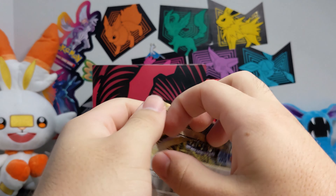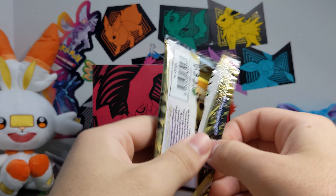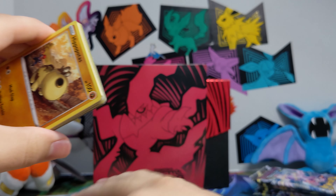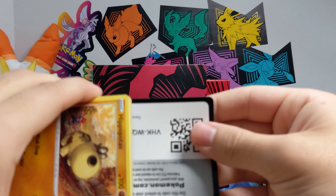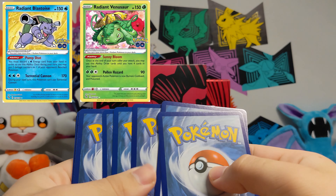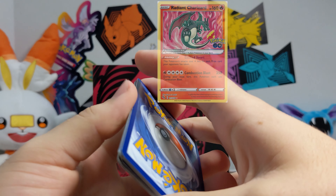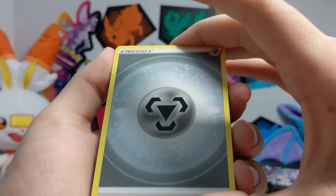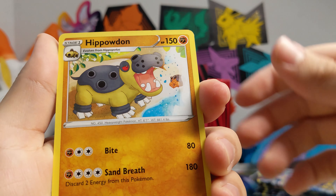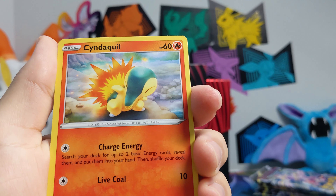Since I just got the Radiant Heatran, has anyone noticed the new Radiant Pokémon from the Pokémon GO set are leaking? So far we've got Blastoise, Venusaur, and Charizard — they look pretty good. I'm actually pretty excited about that new set. It's coming out at the end of June, so those cards will be out July 1st.